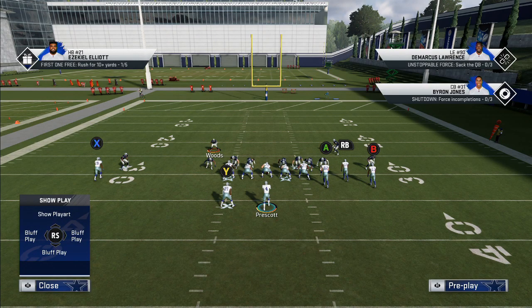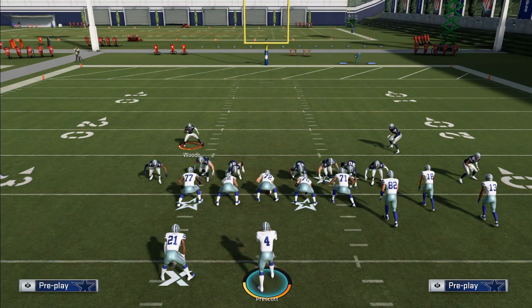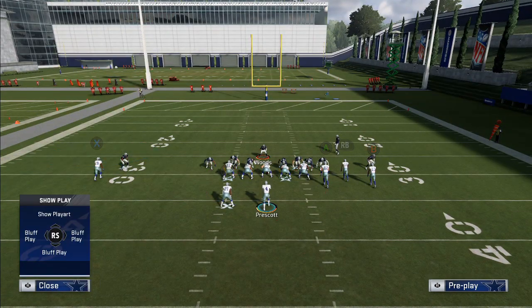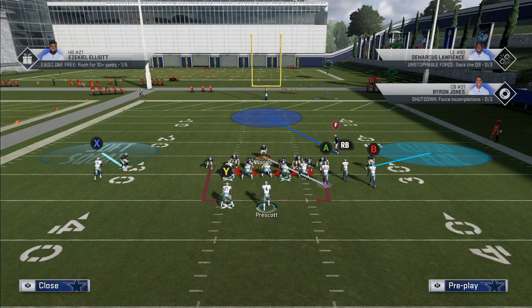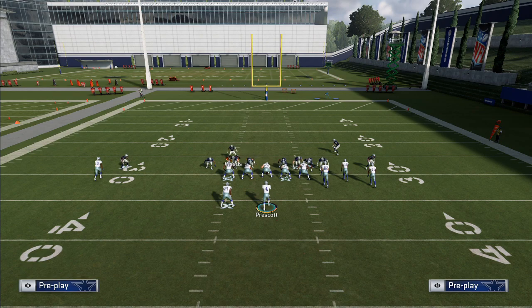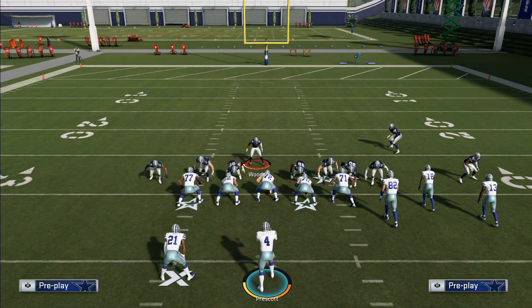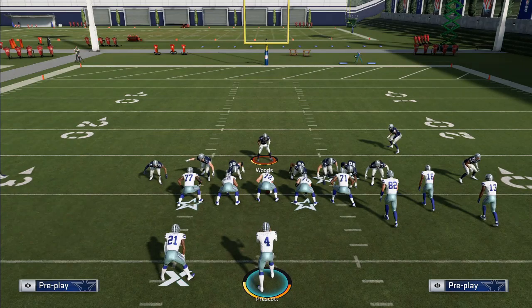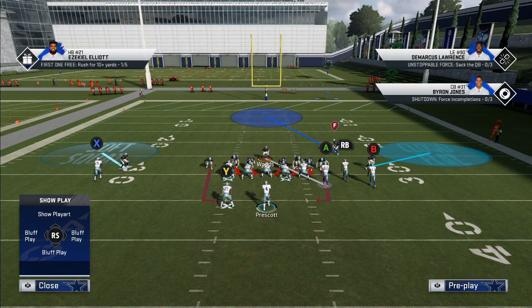That's the basic setup. From here you make your adjustments — you can go cloud flat and short squat, then put the other safety in the middle. Short squats are going to turn into man coverage as long as that running back does not come out in a flat. If the running back doesn't come out in a flat, the short squat turns to man, so you're good. The cloud flat does its thing over there and that safety ain't gonna have time for anything else anyway.